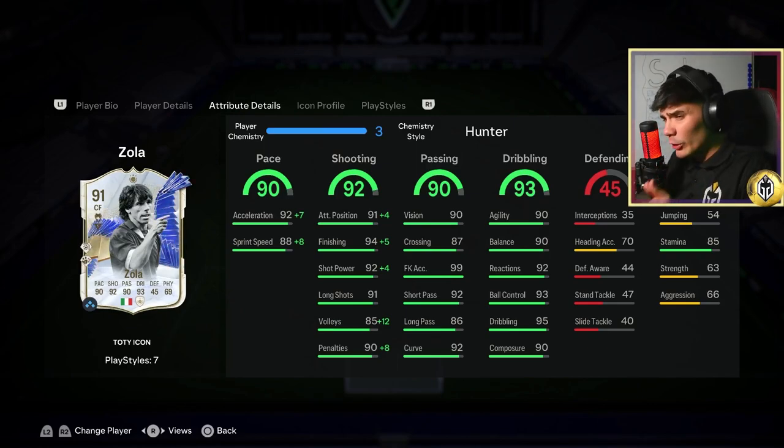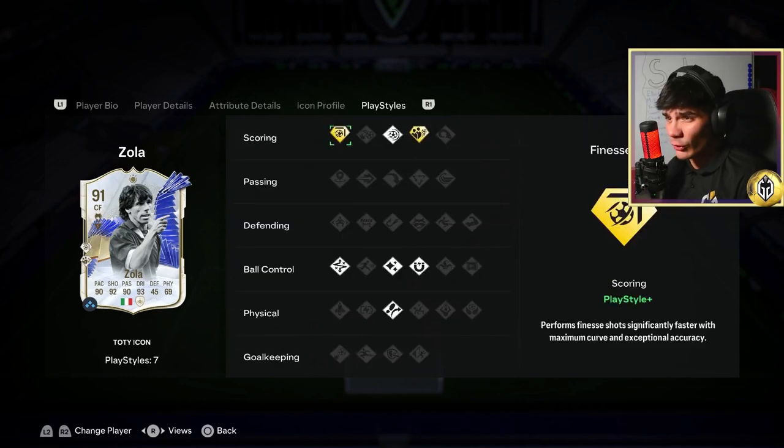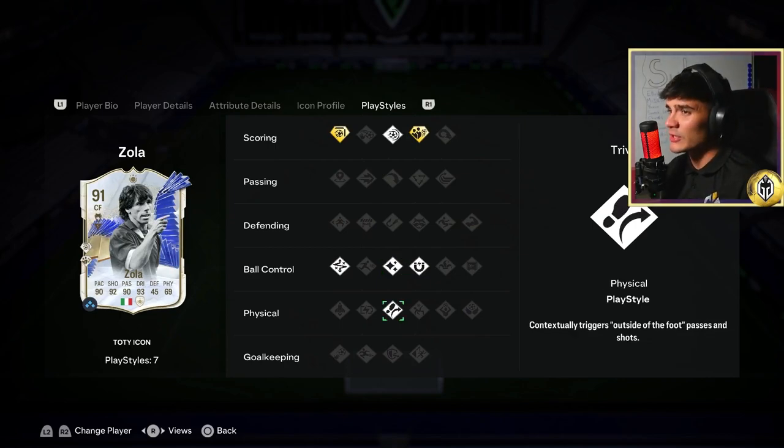I'm getting a feeling that with the ball at his feet, this guy's a damage dealer. His shooting is very, very good. All of the set pieces are solid. Let's take a look at his play styles. He's got dead ball plus and finesse plus — very, very good play styles if you're looking to score goals. He's also got power shot, technical, traveller, flair, and first touch. So that's 7 play styles in total.